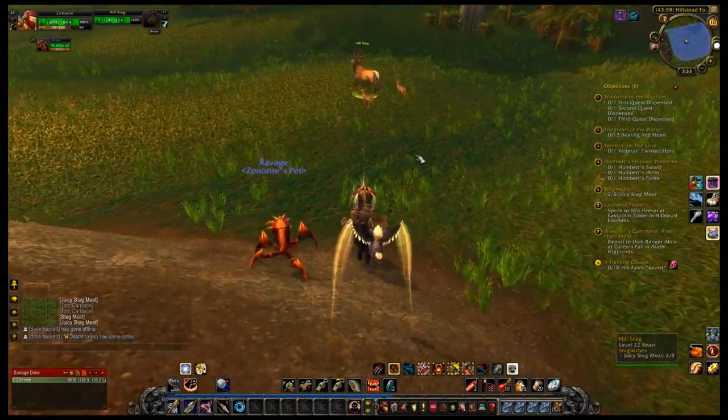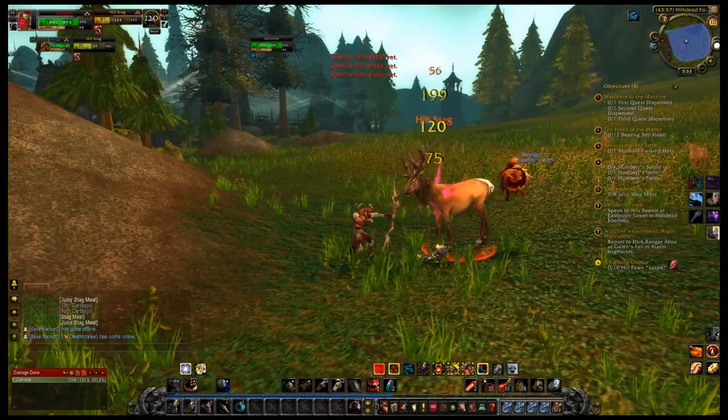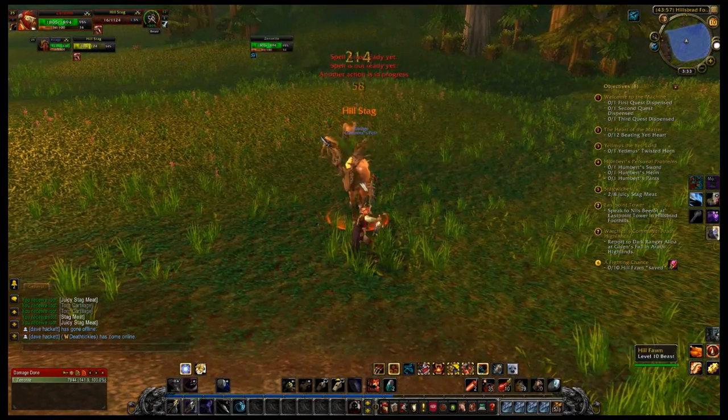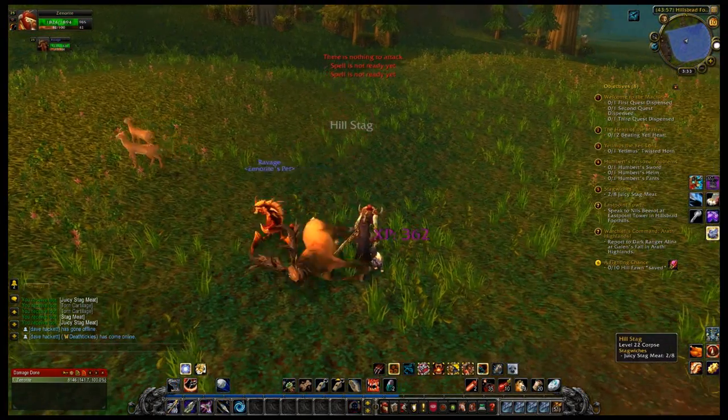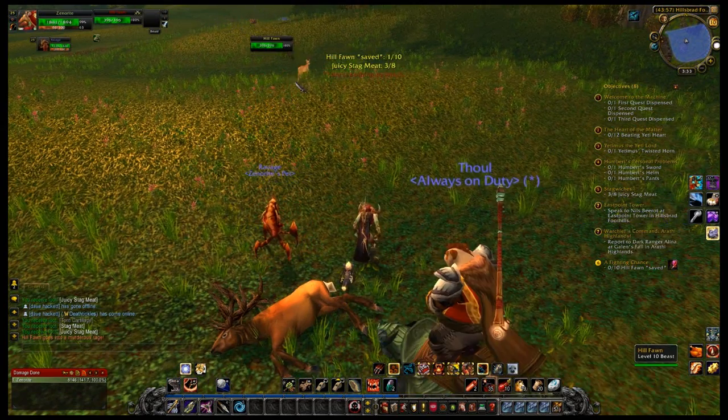Moving on. Take out this guy really quick, and we'll keep an eye out for Yetimus respawning so we can take him out. Do I have to wand these guys or something? Interesting. Looks like I've got a bit of a graphical error going on — those guys are in full black. Oh well, it happens occasionally.